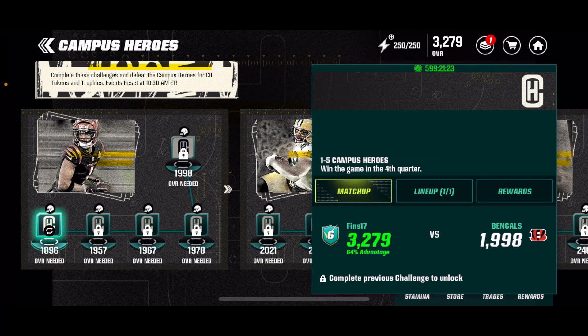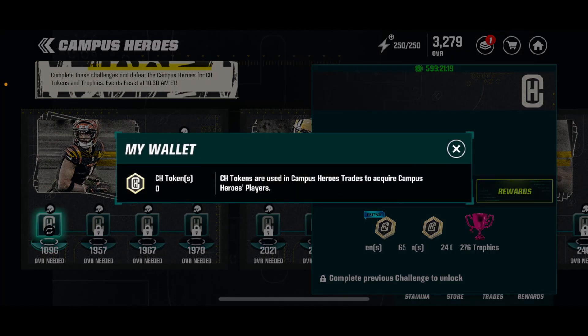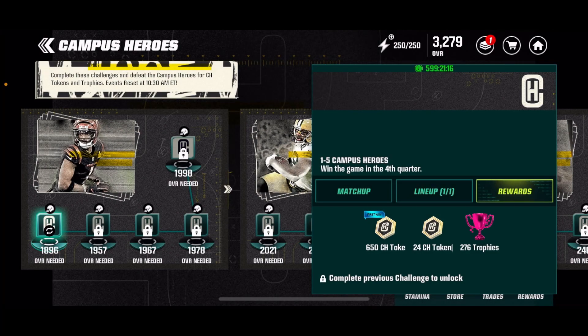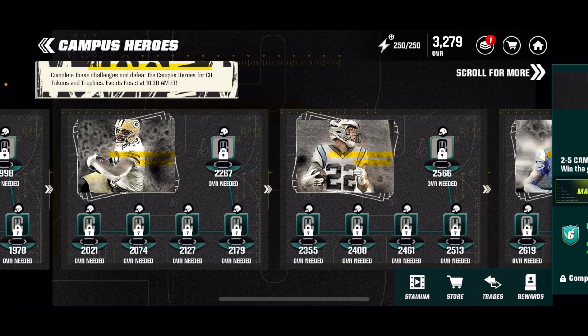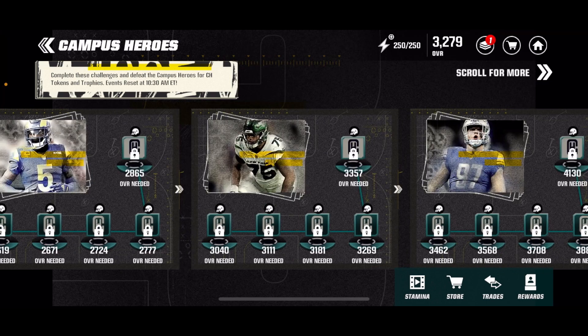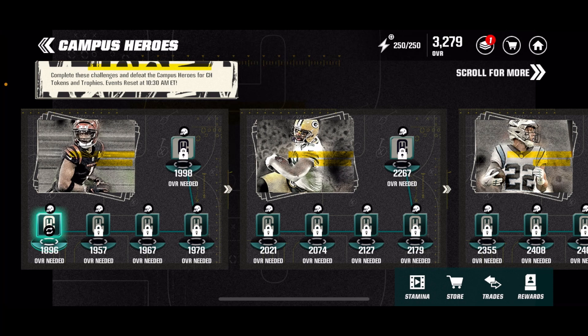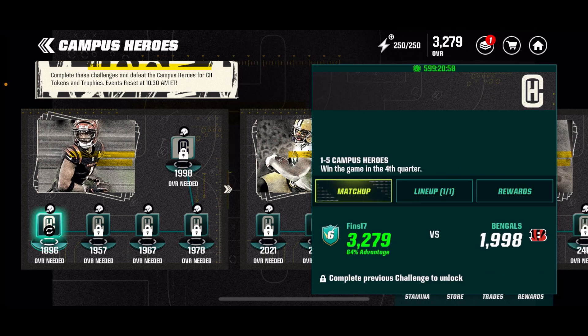Once you're done those four, this is going to unlock, as you can see. So you're going to have 650 plus for your first win, 24 Campus Heroes tokens, and 276 trophies. Over here it's the same thing — 850 for your first win, 60 tokens, and 240 trophies. You're going to have these for all six players that are out, so there are six chains. You can defeat the Campus Heroes for tokens and trophies.